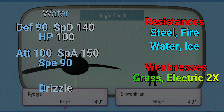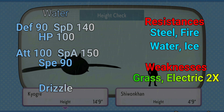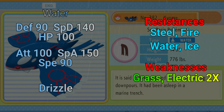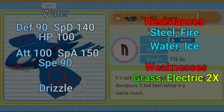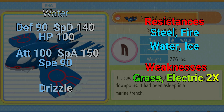Moving over to resistances, Kyogre resists Steel, Fire, Water, and Ice typings — all at 50% reduction in damage. Keep in mind you'll probably have rain active from Drizzle, so Water also gets a 50% damage boost against Kyogre. With your bulk it's still not doing a crazy amount of damage — it just kind of negates the resistance a little bit. So Steel, Fire, Water, and Ice are the resistances at 50%.